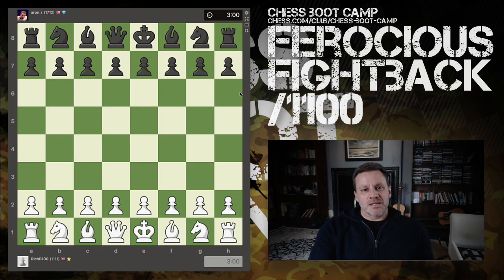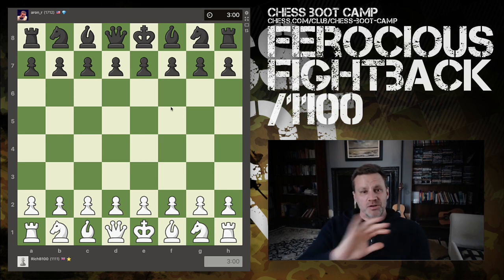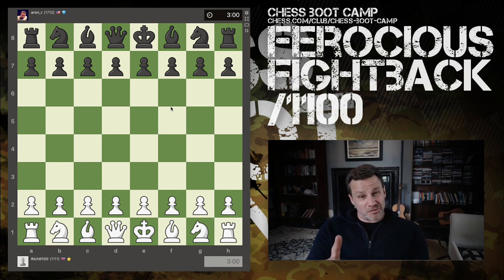Hi guys, we're going to work through a game that's been submitted to me — I've not seen this game. I assume the person who sent it in won, otherwise they most likely wouldn't be sharing. It was sent in by Rich B, rated 1111, in a three-minute blitz game, and Rich's opponent is Aaron R, rated 1712 — a 601-point difference.